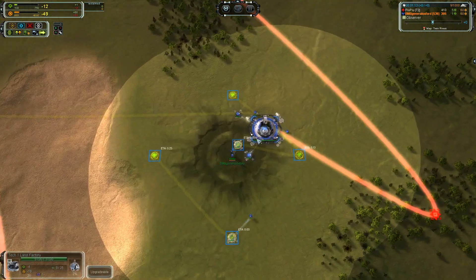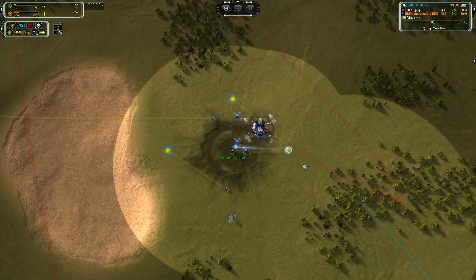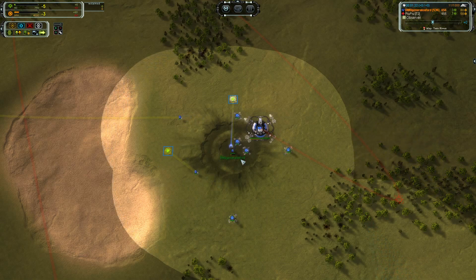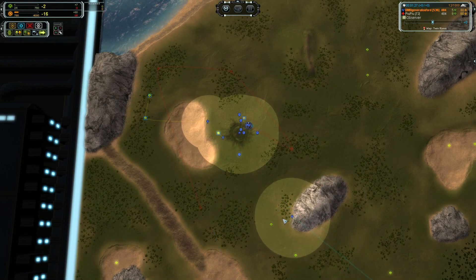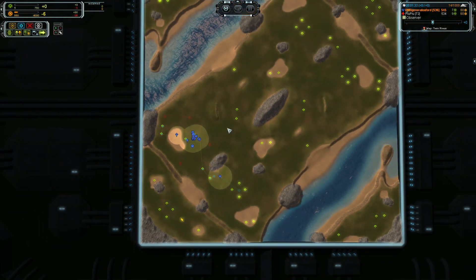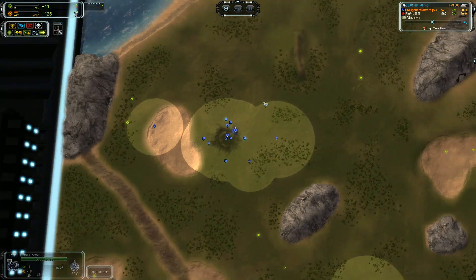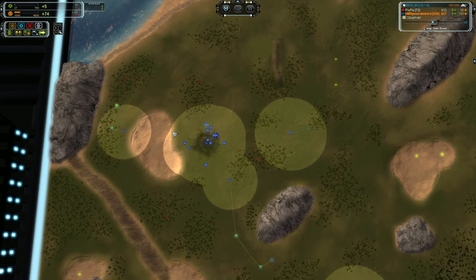The initial build is going to be first land factory followed by power generators, then mass extractors, and a land scout running off to the side. One thing I would encourage is raiding — on this map raiding is ridiculously effective. I would build probably two Flares and two scouts, Flare, scout, Flare, scout, before I even built an engineer.